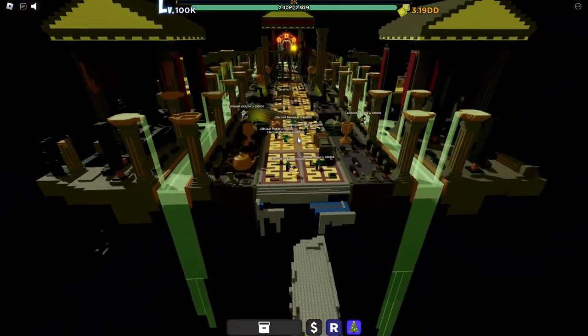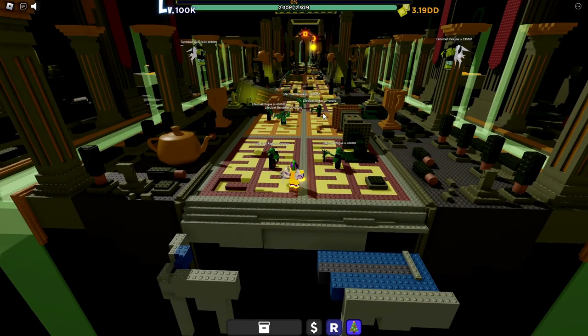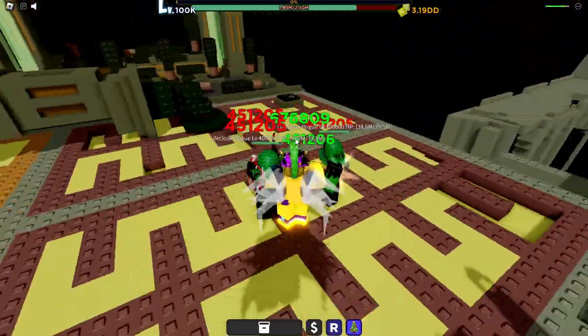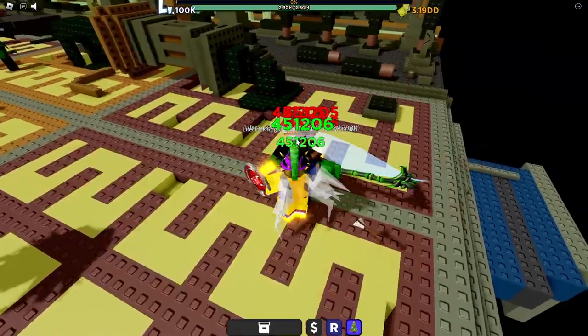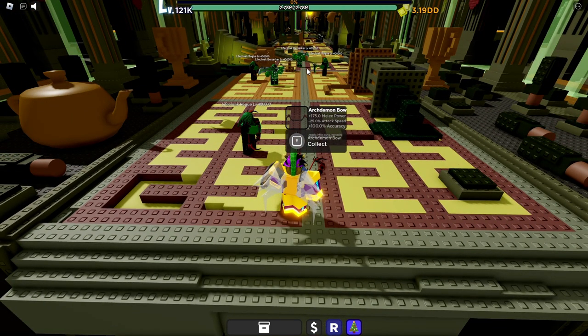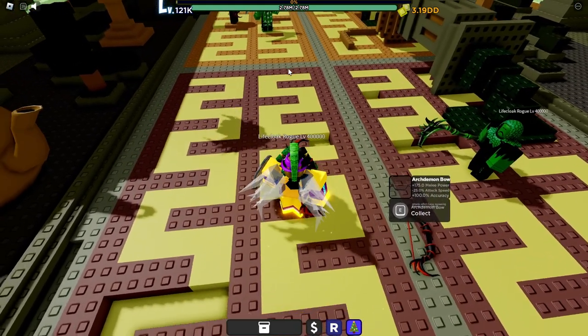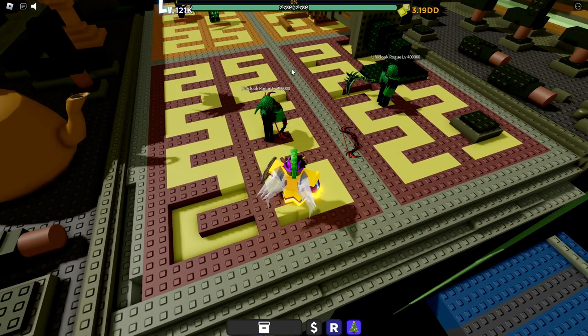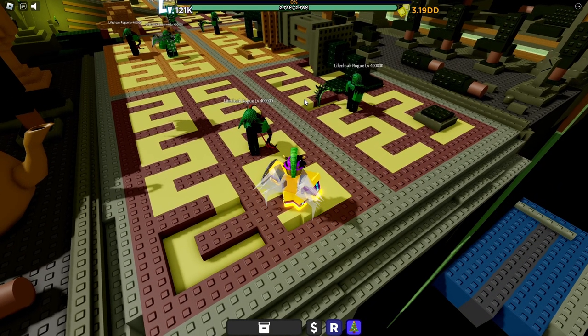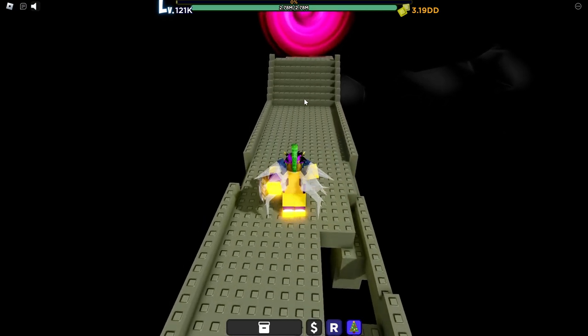Now you're in the rebirth 4 area. You'll see two NPCs — group those two up and kill them. If you're close enough to the bow-and-arrow guy his arrows won't actually hit you, so try to get as close to him as possible while making sure you're hitting both of them.